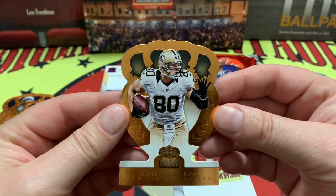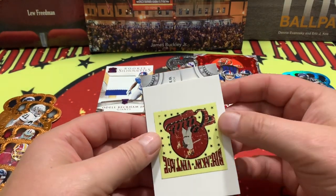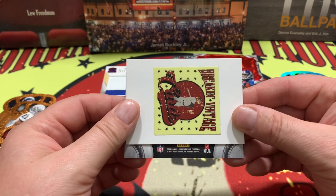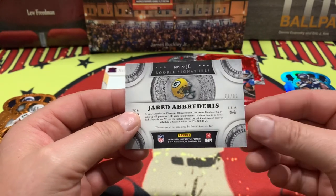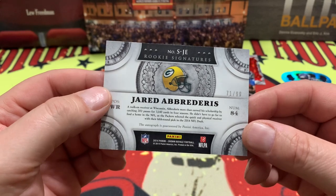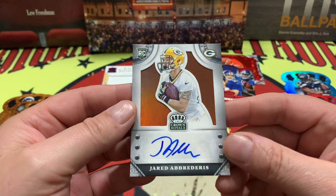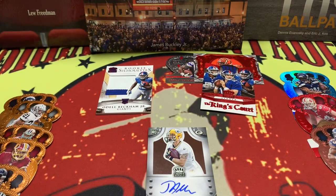We've got two more cards — Jimmy Graham for the Seahawks. And the last card: rookie signatures from Panini — this is guaranteed — and it is Jared Abederis, 71 out of 99 for the Green Bay Packers. There he is, Jared in all his glory for the Packers, and I will say that is a pretty dope looking card.